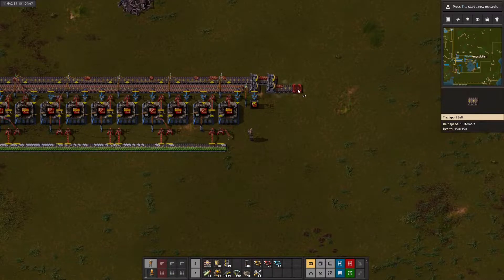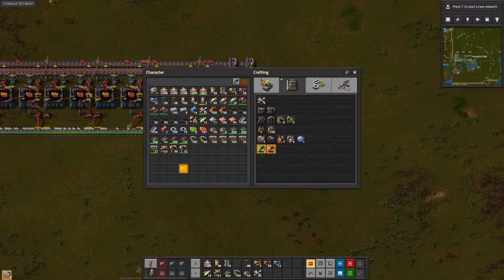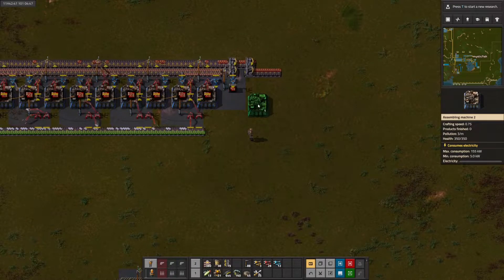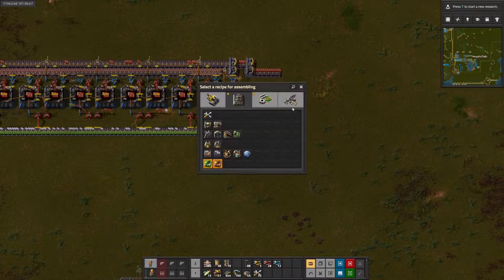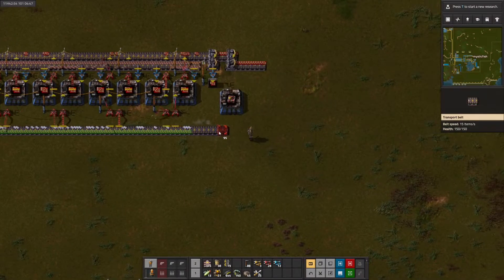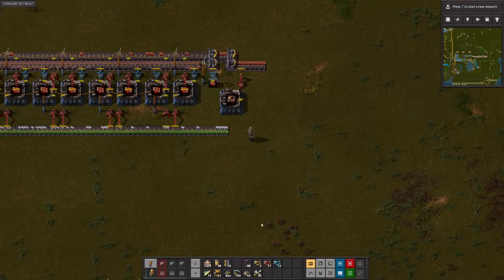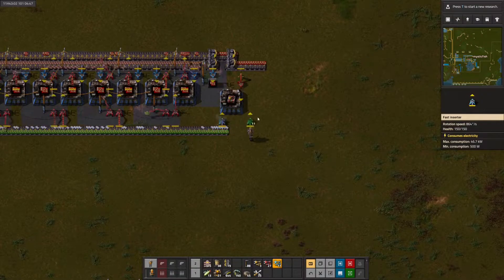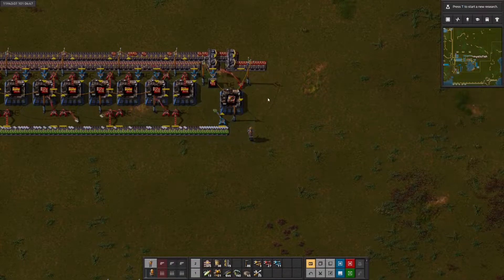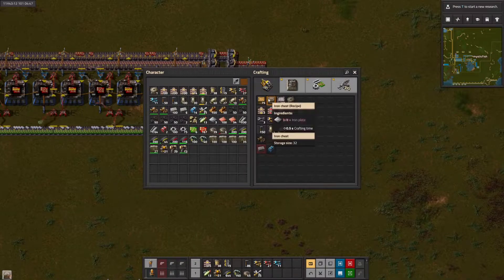These are extra Red Circuits, then. I believe what we can do is use this for modules. We're not going to have a ton of extra here. I think we should start with productivity modules — that will let us make all of our mining go a little further, because we'll stick those in the lab. Modules are slow, so a yellow inserter should be fine. Let's get a box.